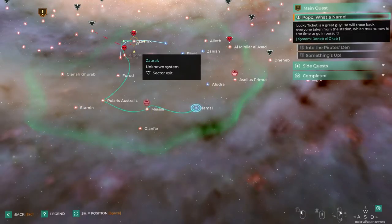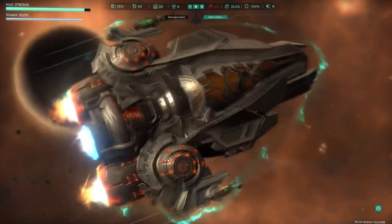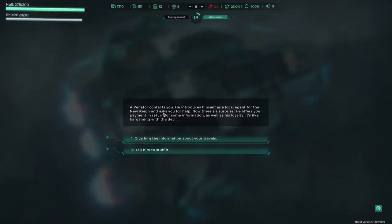How do we get across? We've got to get to here, so we're going to go through this horrible place. So is this meteorites again that can get past our shields? Venarator contacts you — he introduced himself as a local agent of the new range. He asked for your help and offers you payment in return for some information as well as his loyalty. It's like bargaining with the devil. Last time we did the information about his troubles.